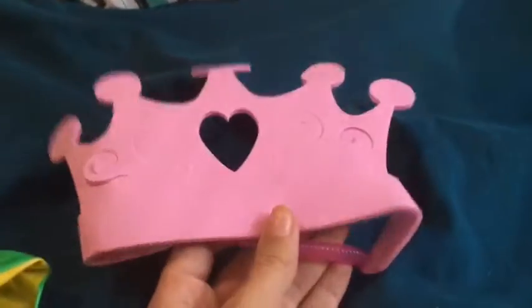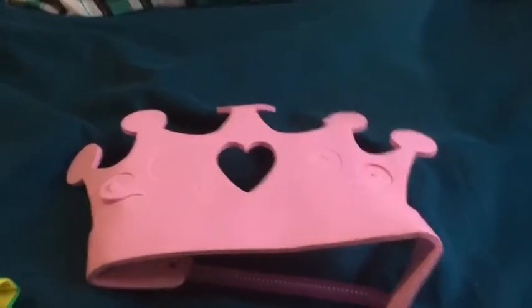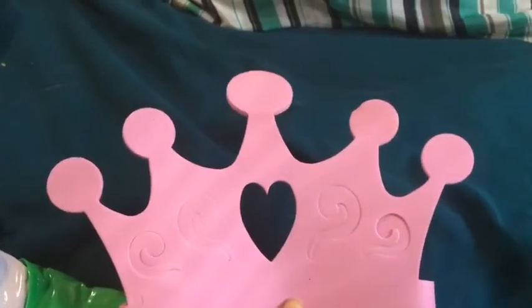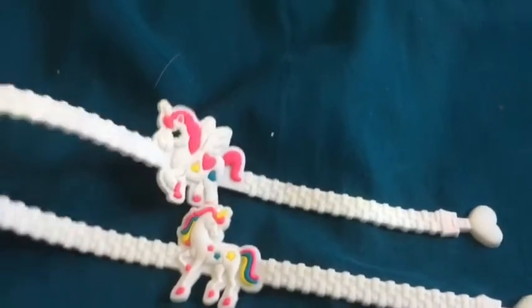For wearables, which is our last category, we have a crown. We got these off Oriental Trading in a pack. Kids really like when you put things on their head — it's just so fun. Crowns make little girls feel like princesses and I think it's amazing; you should totally put stuff like that in. Then we have two bracelets — I think they're from the Dollar Tree — and they have little unicorns or alicorns on them.